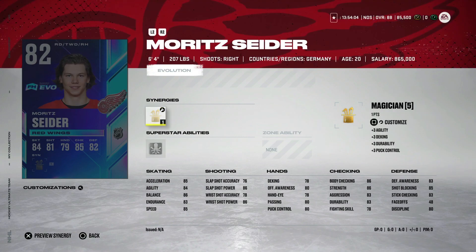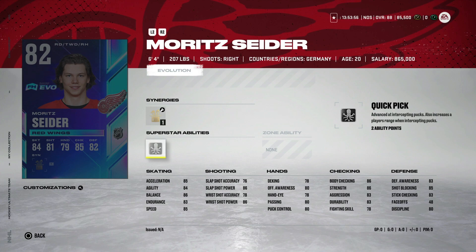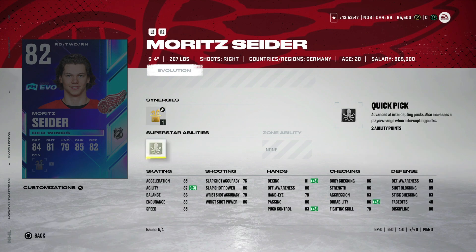Next, we've got Moritz Seider, 82 overall — another prospect pack option. He has Quick Pick, which is one of the best defensive superstar abilities. 6'4" is great size for a defenseman. If you can get Magician on him, that's nice because his agility goes up and makes him feel less stiff, but Bombarded really helps out with his shot. 85 speed for someone who's 6'4" is almost borderline usable now — this is a lot like Seth Jones or closer to Dougie Hamilton. He's only got one goal, but he and Raymond have been absolutely electric. The Red Wings give him every opportunity for offense. If he can get 5 more goals, he'd get to 90 at 6'4", which is just absolutely unfair.